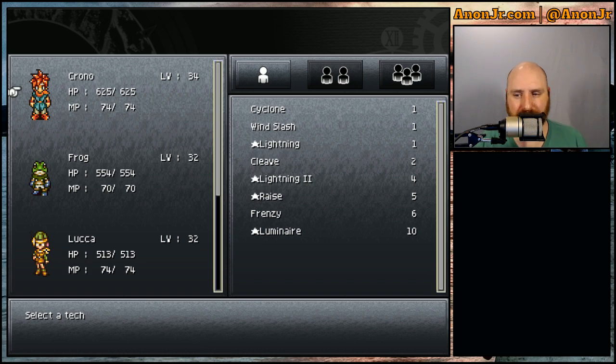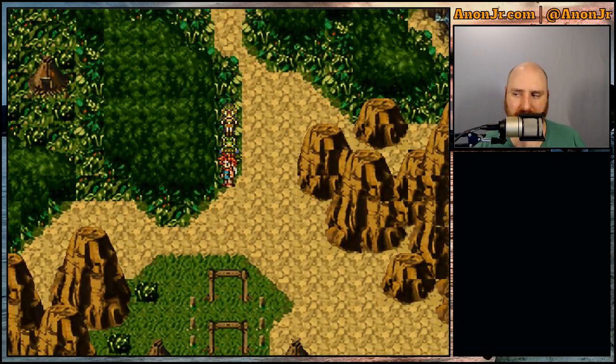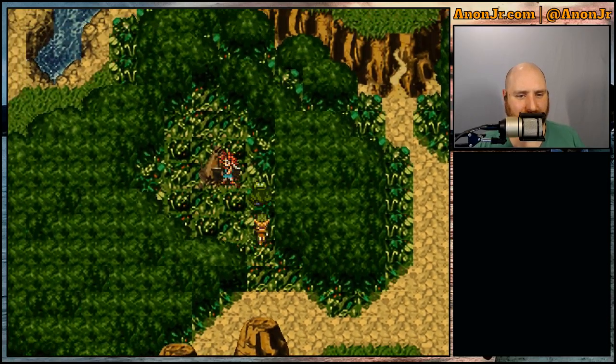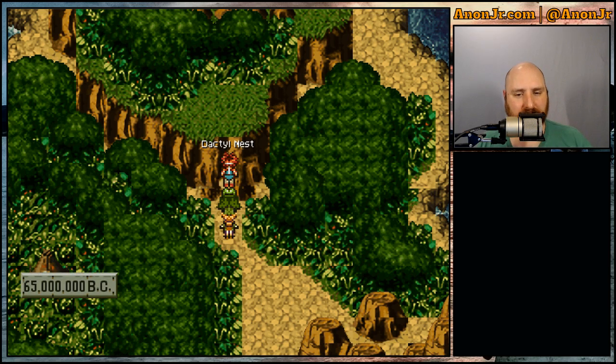Enough talking — story recap: we fought Magus, defeated him, and found out he didn't create Lavos, he merely summoned him. Something went wrong, and we got sent back to the prehistoric era where everyone's mad at us. Ioka village is on our left, Laruba village got ravaged. Now we're going to meet up with Ayla at the Dactyl Nest and go get some new gear.